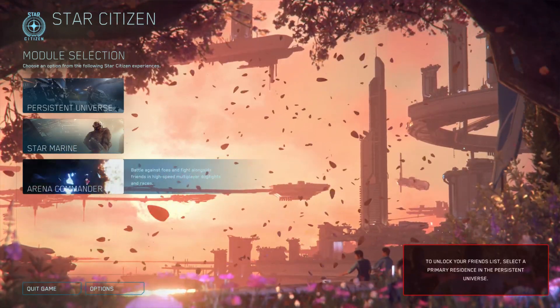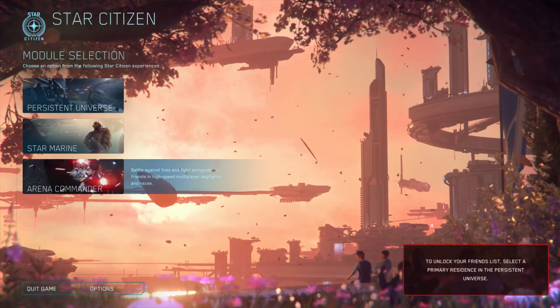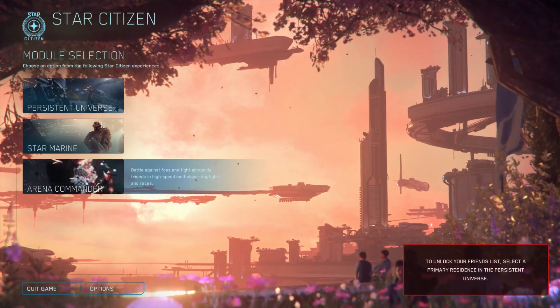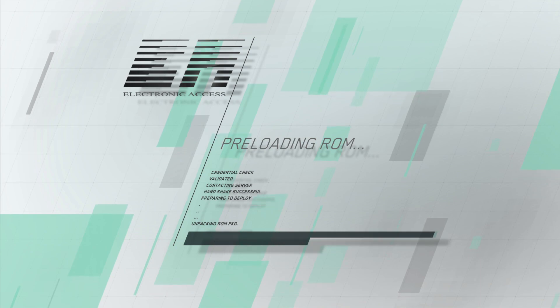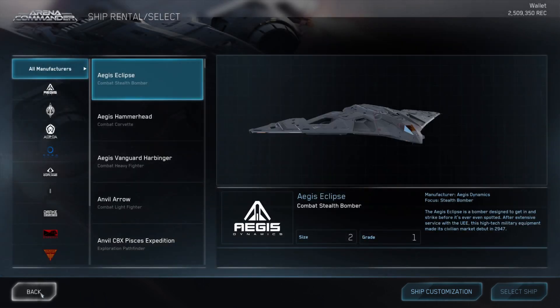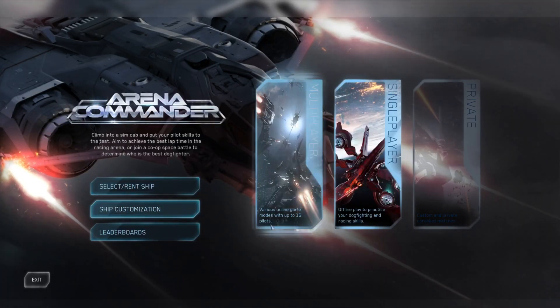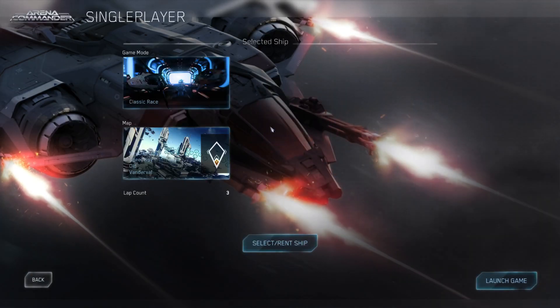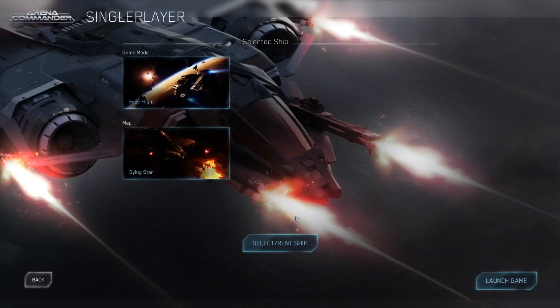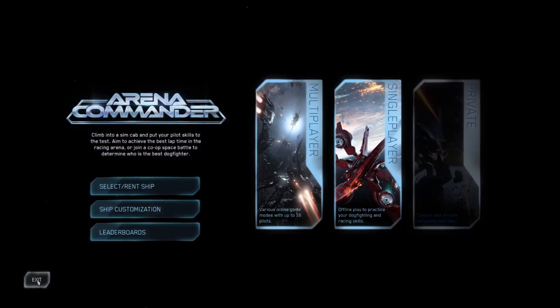Arena Commander is all space fighting, dog fighting. That's a great way to learn how to fly your ship for the first time. You can select the ship that you want, customize it, and then if you want to just learn how to fly, do a free flight. Pick your map, and free flight is literally that — you just fly around. A great way to learn how to fly a ship for the first time.